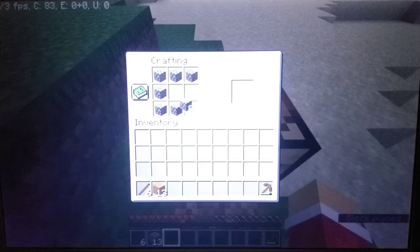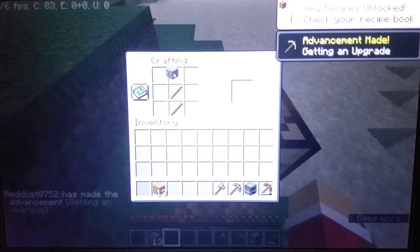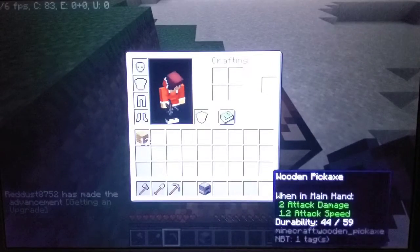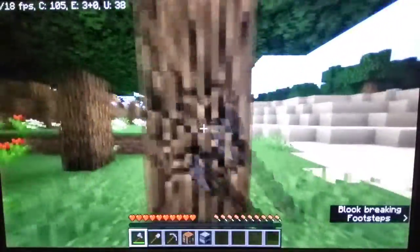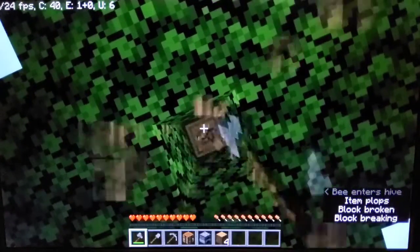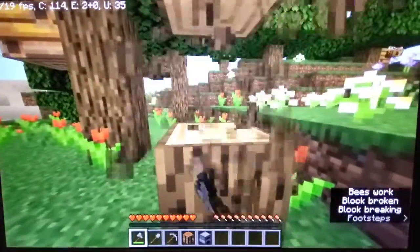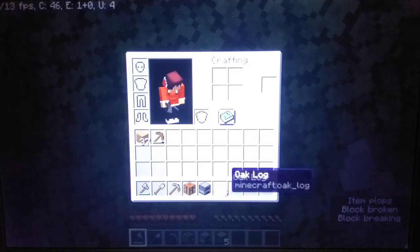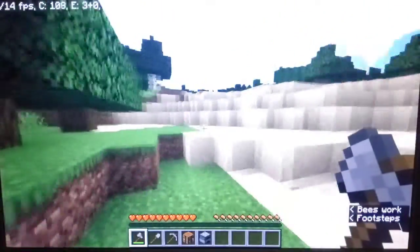There you go - a furnace, pickaxe, axe, and shovel. Let's grab some more wood, I'll grab one more tree - three, four, five, six. Okay, we have just about a stack: 61.